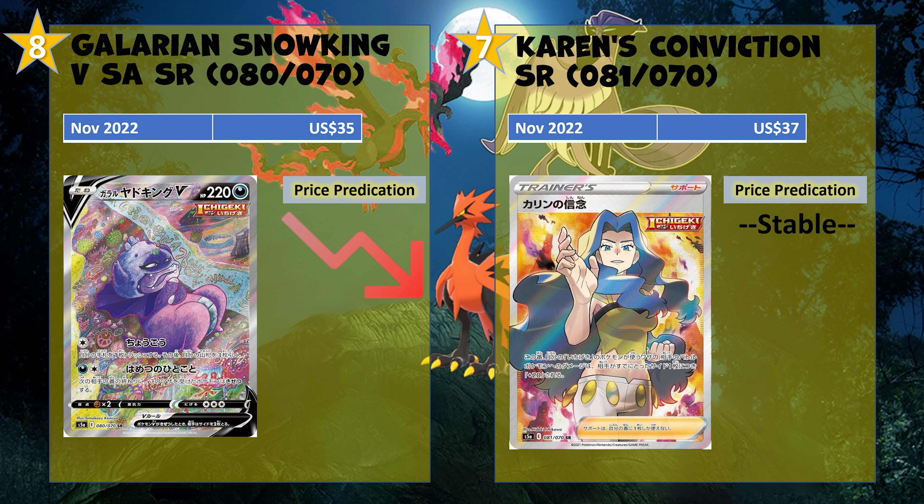At number 7 we got our first female trainer card — it's Karen's Conviction, and that's going for $37. Pretty respectable. I don't think it's that playable within the TCG, and Karen doesn't seem to be very popular either. So I guess it'll stay around that price point.